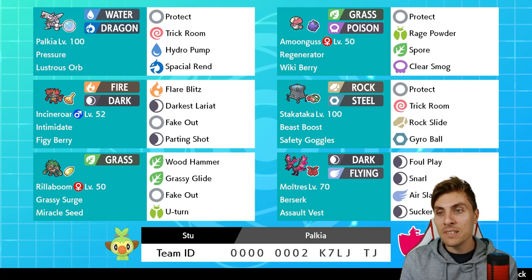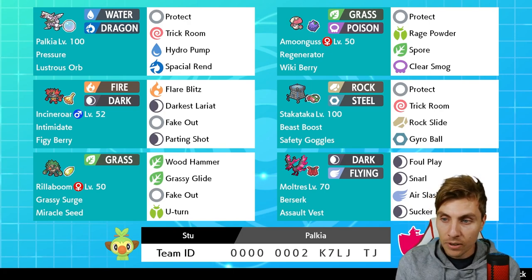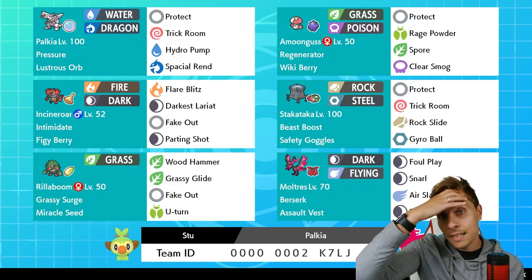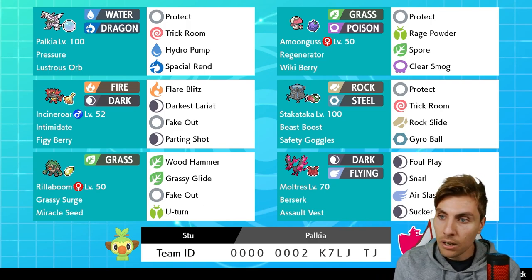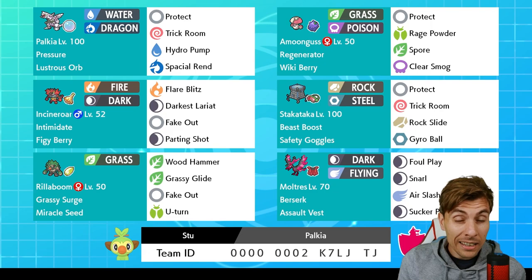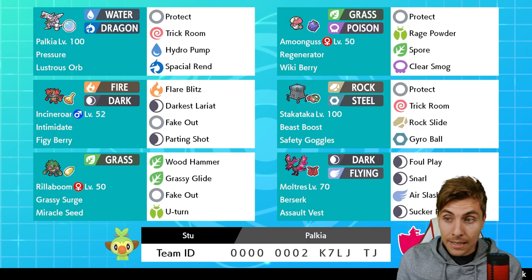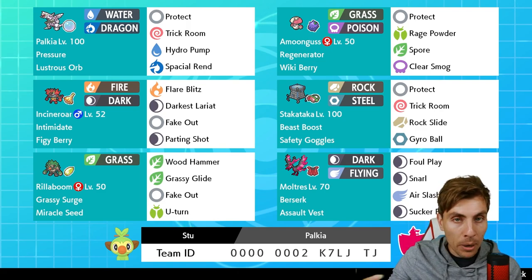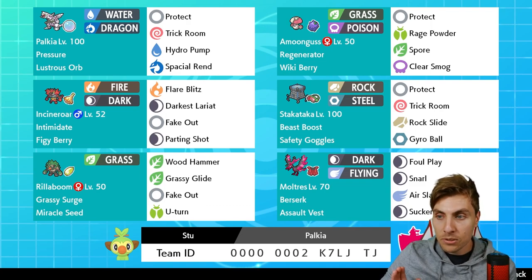Amoonguss also acts super well under Trick Room and has redirection with Rage Powder to help teammates. Then you've got Stakataka, another Trick Room Pokemon that's going to do a lot of damage under Trick Room. It has Safety Goggles to avoid Spore and Rage Powder from other Trick Room Pokemon like Amoonguss. Rounding the team off with Moltres with Assault Vest, giving a bit more bulk and a Dark type for stability against Shadow Rider Calyrex, plus a Flying type that helps against Rillaboom and things like Urshifu.